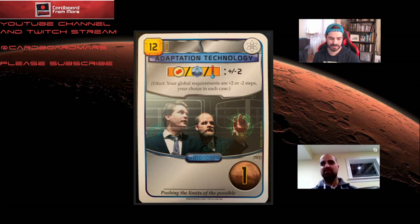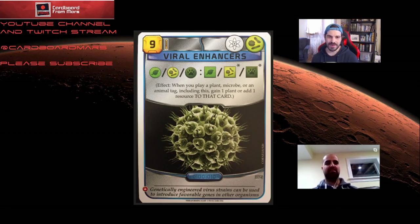Another fun combo card is viral enhancers. This card can be completely broken in certain situations — it's absolutely best with animals. That doesn't perfectly dovetail with Ecoline since you really want to be crushing plant production, but usually at some point you start getting cards like fish or birds, and viral enhancers just goes off. Even with Ecoline, you still get the passive benefit of an extra plant every time you play a plant tag, and that really adds up — especially with a corp that only needs seven plants per greenery.